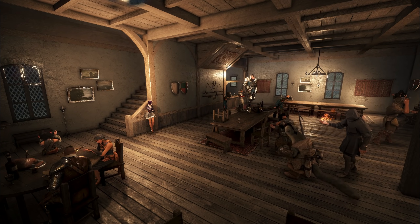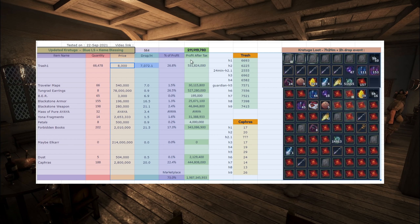I revisited this place back then because I was told how to properly grind it. So what we have to beat today is about 167 million silver per hour on a blue loot scroll, with basically today's prices as this auto-updates. That's our starting point.